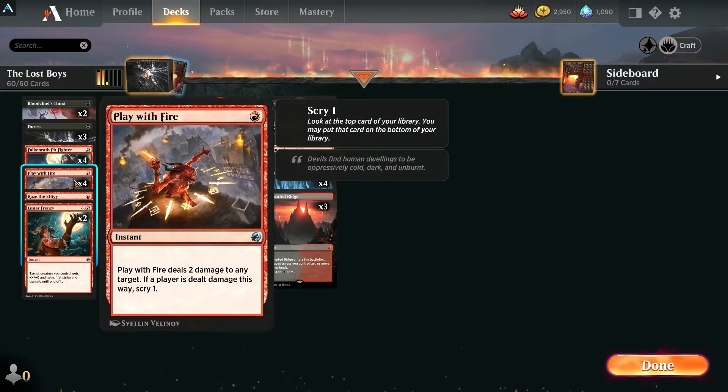We also have Play with Fire — another cheap removal spell. It can go face or hit small creatures. It's better to hit the face because then you get to scry, but either way it's nice cheap removal for the deck.